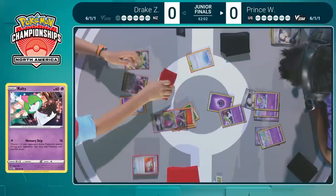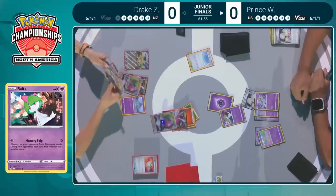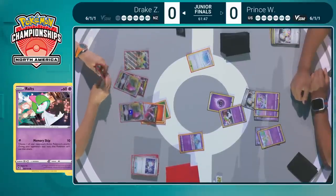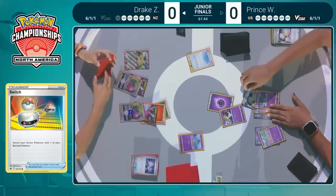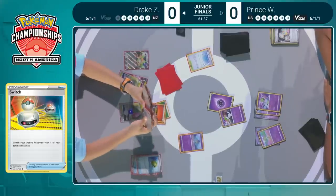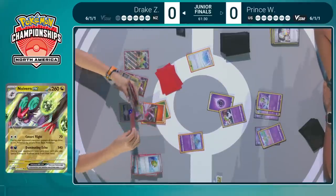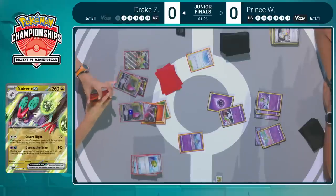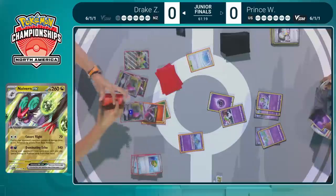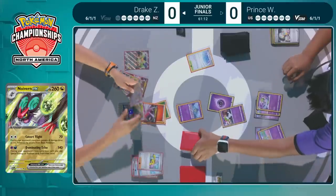Regardless, the Memory Skip got this energy thanks to Shining Arcana — 10 damage, that one little damage counter doing the most. There's a Switch powerful effect — we have the Switch here for Drake. It looks like we're getting caught up on the attachment of this energy card. Just going to see a Nest Ball, so it looks like these players are moving forward. That energy's been returned to the hand, so we can assume Dominating Echo was the attack announced.